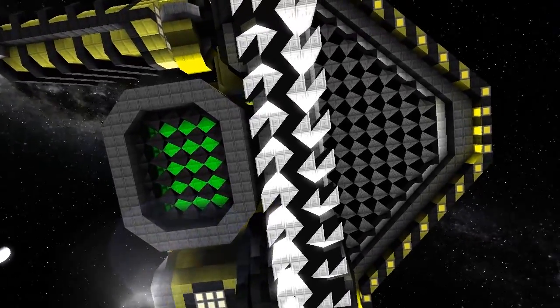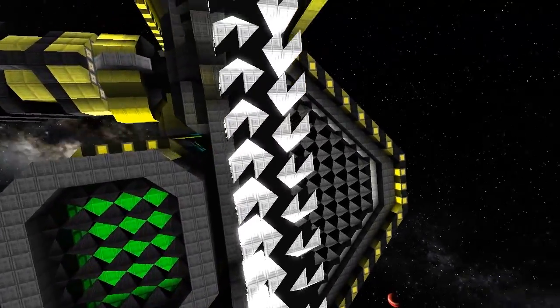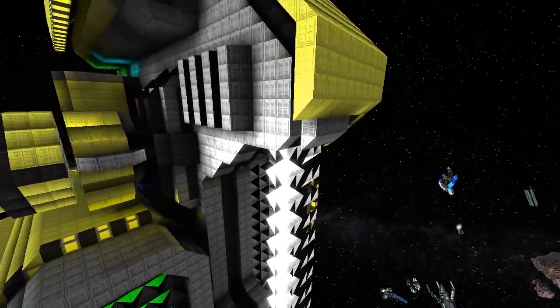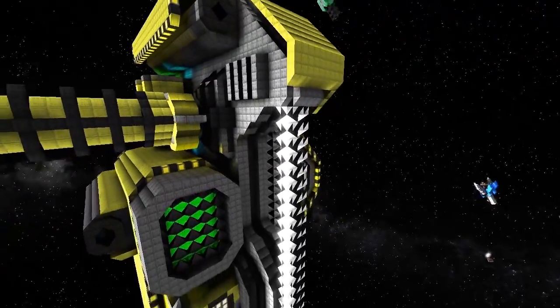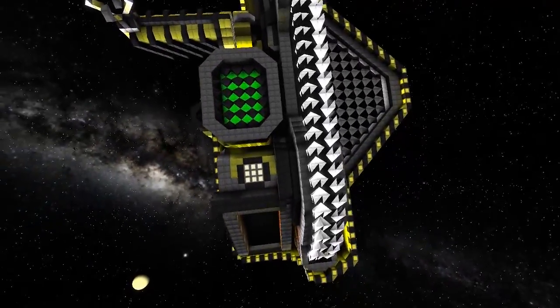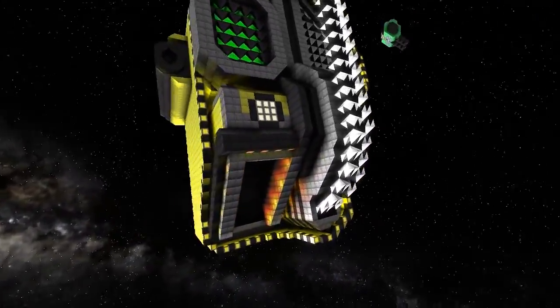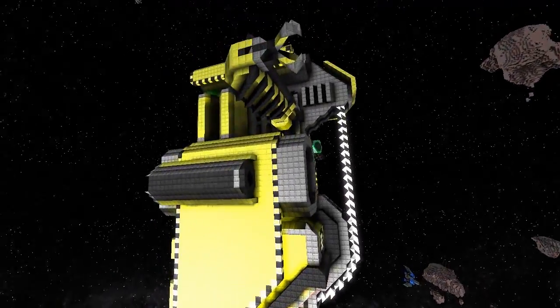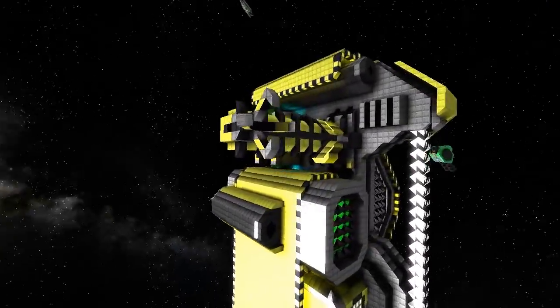This is also the most inventive use of wedges and triangle corner wedges I've seen. This bandsaw or saw blade just looks amazing, and it's very easy to picture it spinning round and cutting through planets. I really love the design, so thanks to serious sim fr for submitting the ship.